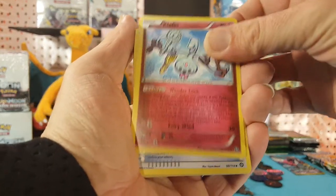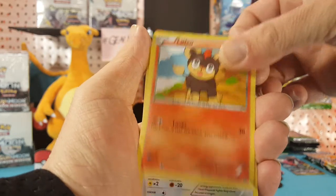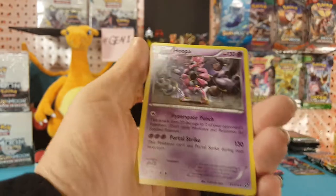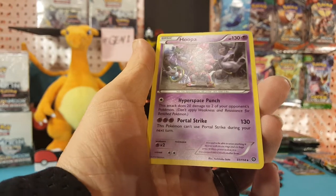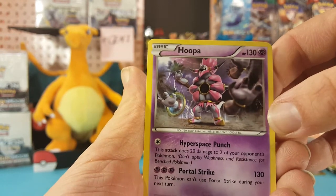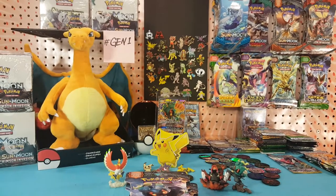We have Clefairy, Armor Fossil, Shield, Braviary, Marill, Litleo, Rufflet, Foongus, Ponyta. Chandelure is the reverse, which is a rare, and Hoopa — I have not seen that card yet and I do like it. See if you can get a good look at that — he's got a blurred out hand coming forward, everything else is in focus, giving the effect that the hand is coming towards the camera.